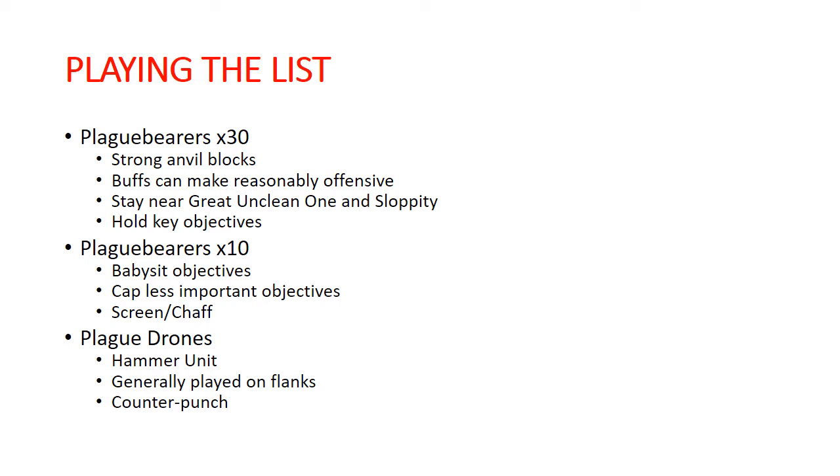The two blocks of 30 Plague Bearers and the Great Unclean One usually form a really strong center — they're very prickly, can do a lot of damage back, and are very hard to kill. The Tally Band is healing the Great Unclean One and returning models to the Plague Bearers, so they're very hard to whittle down. The Munificent Wanderers also reduces all rend by one, blunting enemy attacks. We have the five-up Disgusting Resilience throughout the entire army, so things like rend in general are not as effective and we have protection against mortal wounds.